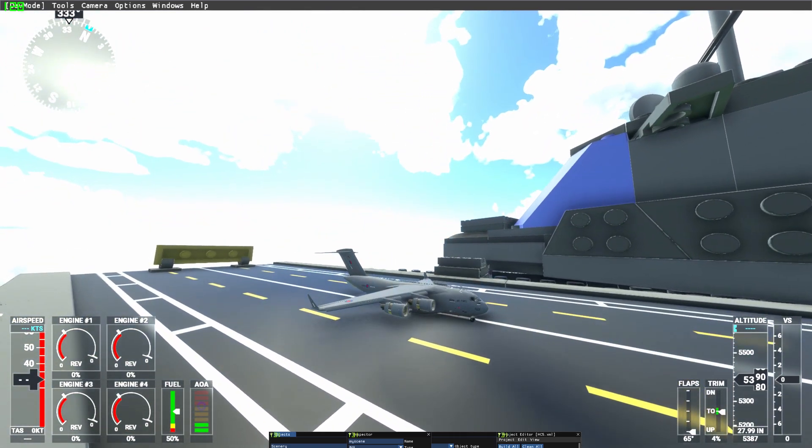Going to use the air brakes, getting ready for reverse thrust. Reverse thrust on and brakes on. Would you look at that — first try on an aircraft carrier! But look at those bugs — it seems the runway is a little buggy. I'm going to have to try another runway.